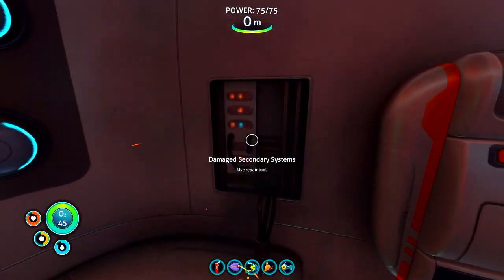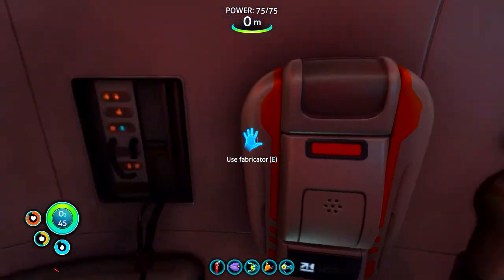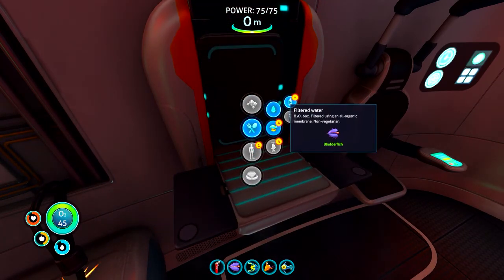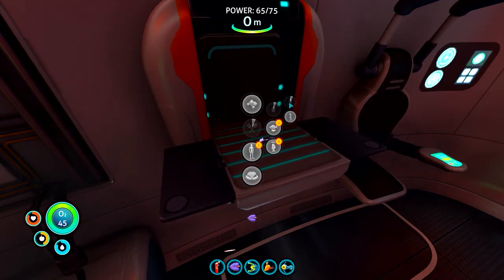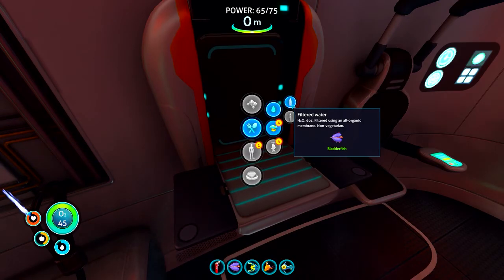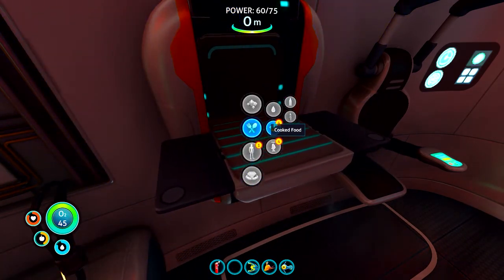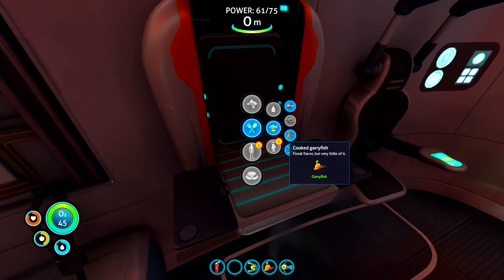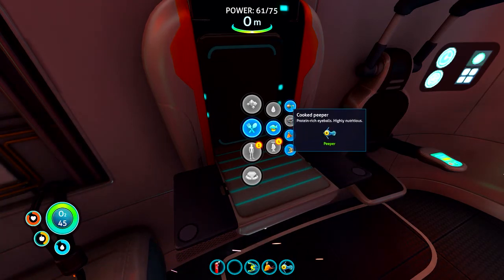Okay, so that storage stuff is gonna help us. Damage secondary systems — use repair tool. And the fabricator — what is this? Did I just make water? I think the blabber fish is used to make water. Let's make all that, let's make a lot of water. And Peeper, Gary fish — this can all be cooked for food. Cooked Peeper!